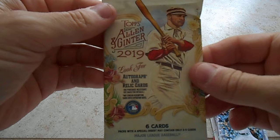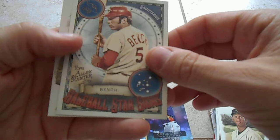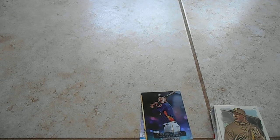Moving on to Allen and Ginter. Oh man, it is time to get a hit. Let's do this. Manny Machado, Dan Rather, A-Rod. We got a Baseball Star Science, Johnny Bench. Got a mini of Robin Yount. And a Starling Marte.